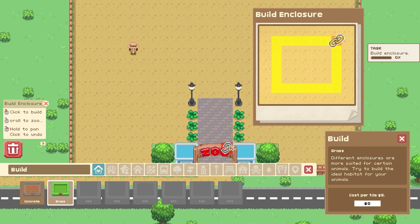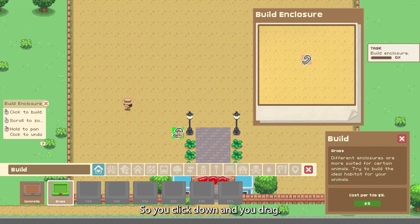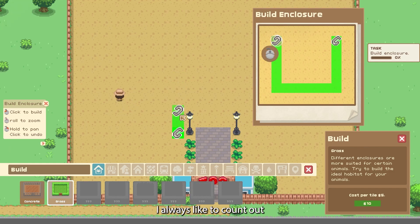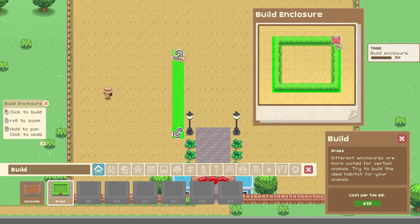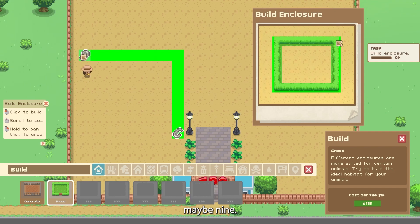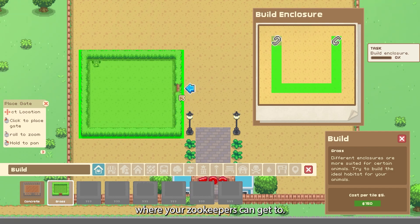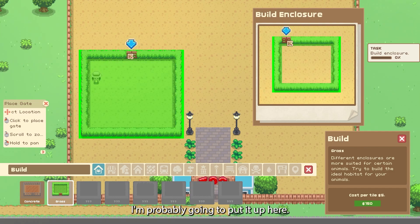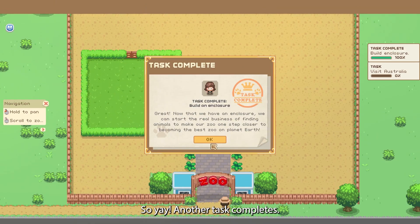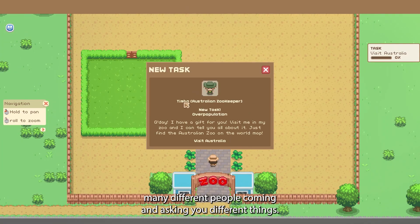The grass enclosure is zero dollars. It should be right at the entrance — you click down and then drag. I always like to count out. I'm going to do an eight by eight, maybe nine. You can't really go past a certain size — it's a weird setting on this game. You always want to put the door where your zookeepers can get to, so I'm probably going to put it up here. Another task complete!